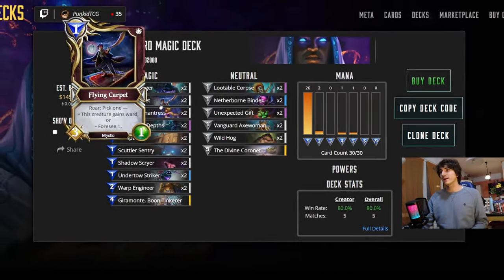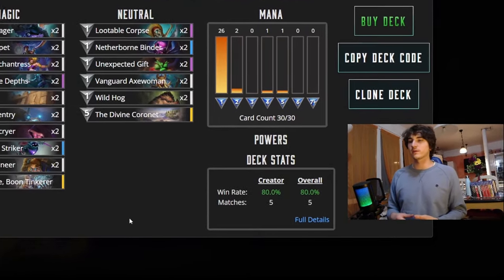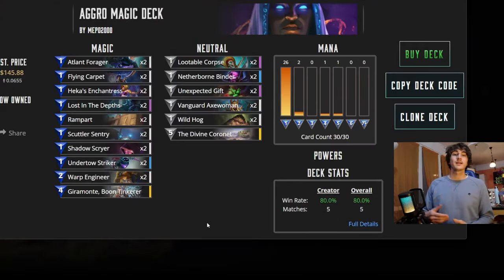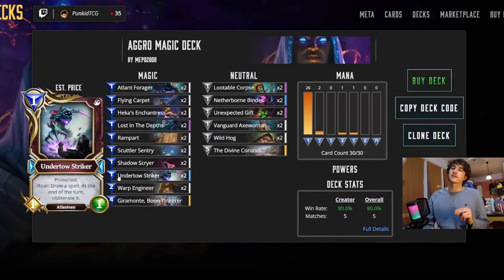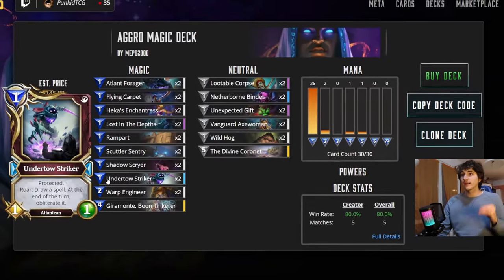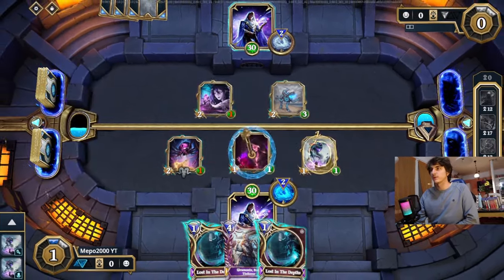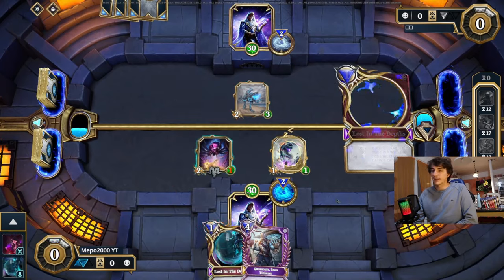So basically: Lost in the Depths into 1-mana creatures, then do the combo. The only adjustment is versus aggro you want to combo as fast as possible, because 1 or 2 nine-mana creatures already wins the game. Versus control you want to keep the pip to make as many Coronets as possible with Giramonte. An important thing to note: there are no spells in the deck except Lost in the Depths. There's a creature with a Roar that draws a spell and obliterates it at end of turn — since you have no other spells, playing it will always fetch Lost in the Depths. So you can keep either that creature or Lost in the Depths in your mulligan.